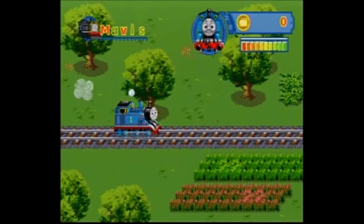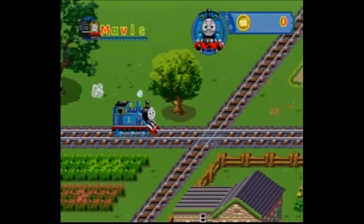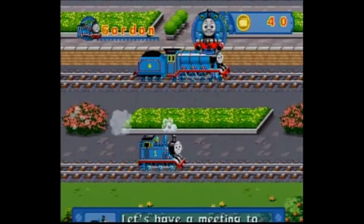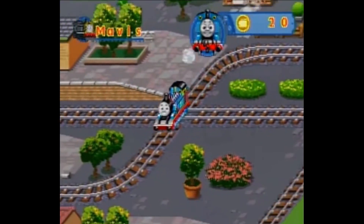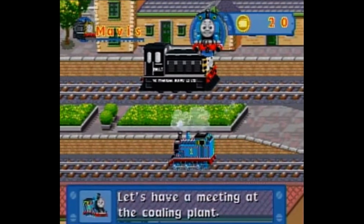Basically, there were a few different minigames for your playing ability, my personal favorite being Calling All Engines, where you took control of Thomas to gather other engines for a meeting. You have to stop at signals, dodge obstacles, and collect missing letters to collect characters for the meeting itself. Probably the closest thing to a free roam this game has, and that's really why I spent most of my time on it.